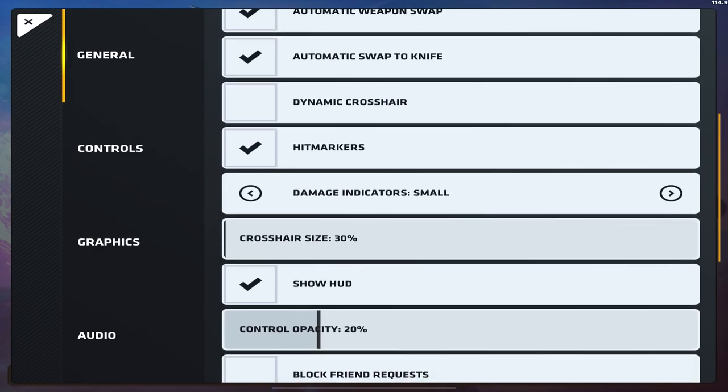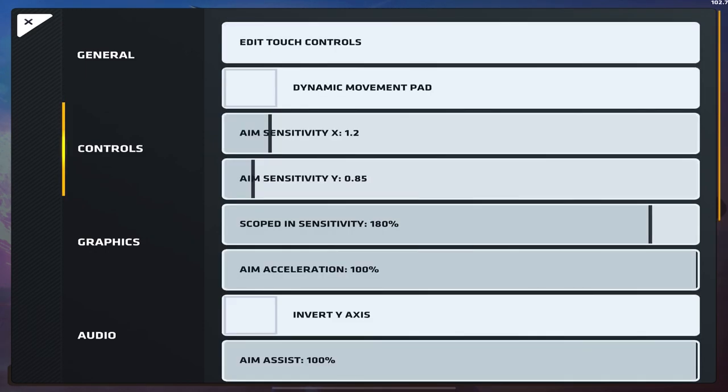Show HUD — obviously you need that. Mini map control opacity at 20 — I want to know where my buttons are but not be completely oblivious to my ammo. Dynamic movement pad — I keep this off because the static movement pad is really helpful for muscle memory. When your thumb touches that part of the screen you move in that direction, which I find pretty helpful.